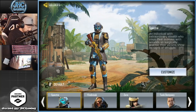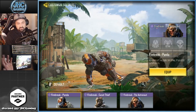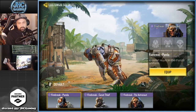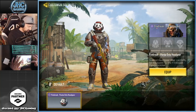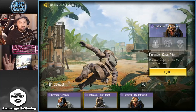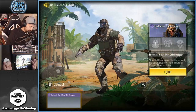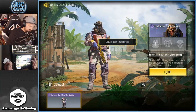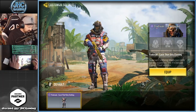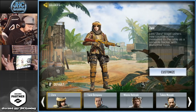Firebreak — they have animations. Firebreak Panda — you can equip the outfit and stuff. Firebreak Carrot Teeth also has an animation. They all do a breakdance. And that one also has the rabbit stuff. I wish they would do more of that.